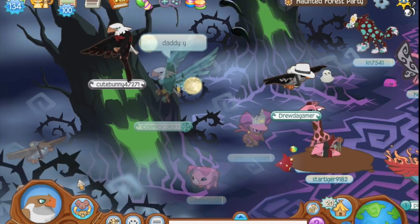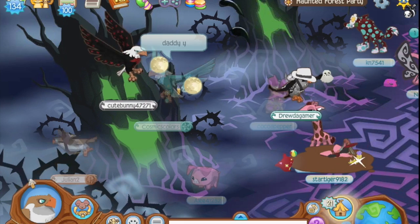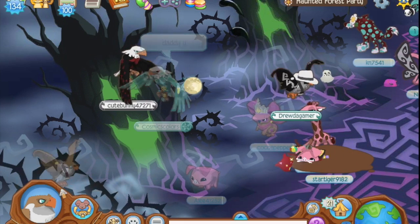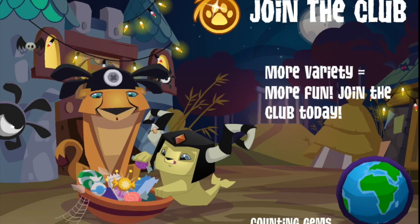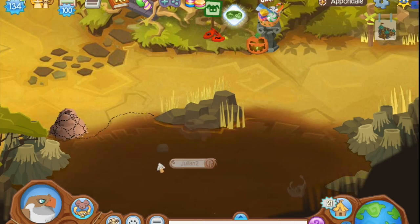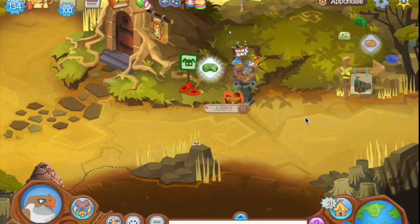The bottom corner of the Haunted Forest Party has a really cool feature where it gets really foggy, and if you whirl around in it for a little bit it makes you fade out and look a little more transparent than usual. What's really cool is if you go to Appondale and hop into the mud, it makes you look like a shadow once you get dark enough — basically just a great outline of your animal, which I think is pretty awesome.